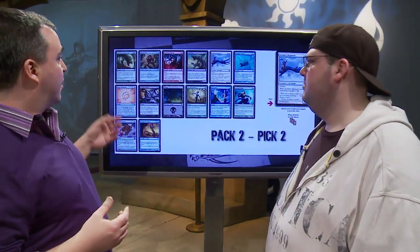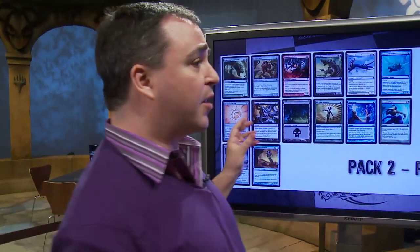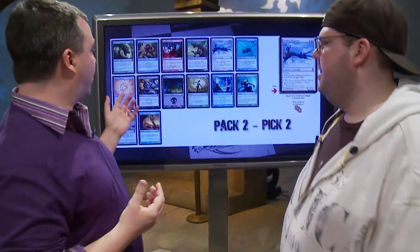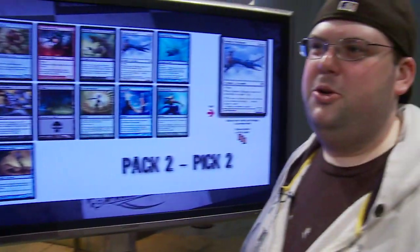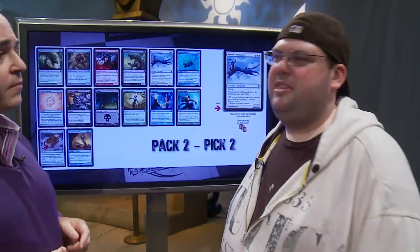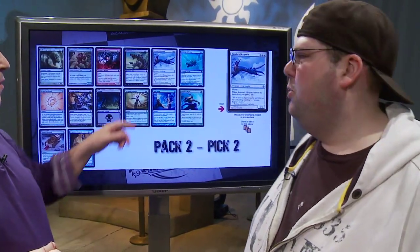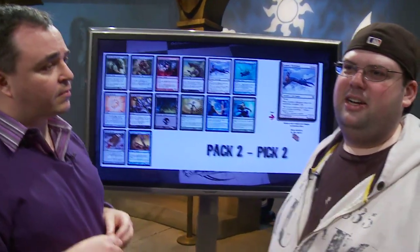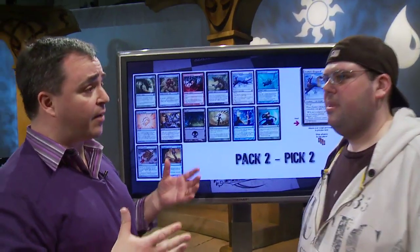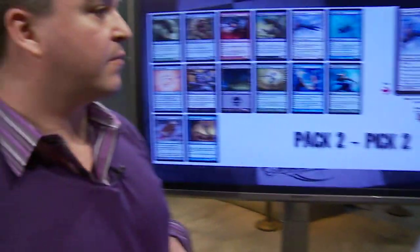Let's look at your second pick in pack two. We're kind of being forced towards white — it's really becoming the way to go. You're looking at Origin Spellbomb and Kemba Skyguard as your top two options. If there had been good red or black cards, you would have preferred those. But it comes down to Skyguard versus Spellbomb. You think Spellbomb is the better card by a fairly small but sizable margin. However, since you already had two Darksteel Axes, you were a little worried about finishing opponents off, so you took the flyer. It came down to synergy — it fit your deck better.